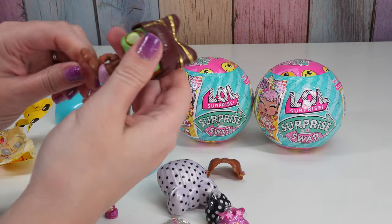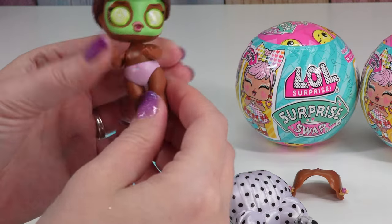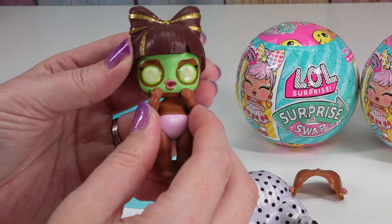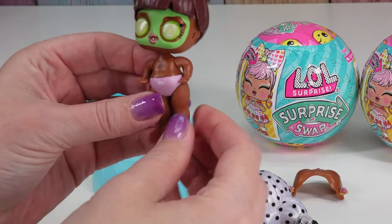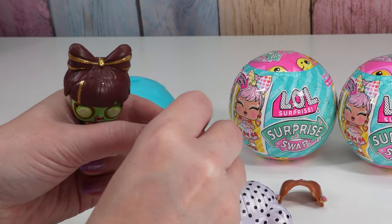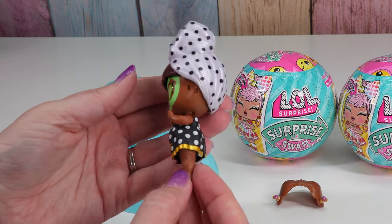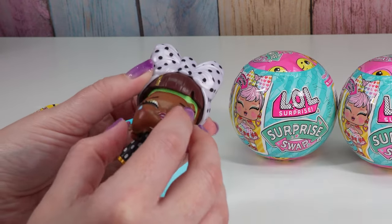Oh my goodness, her hands are like different — oh that's cute! Look, she can be like 'oh my gosh, what's on my face?' That's fun, that's different. But when her hands are down it looks weird, so let's do this one first. That's awesome — she's gonna have facial done. The face plate goes up under her hairline.